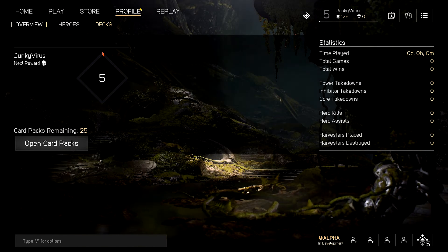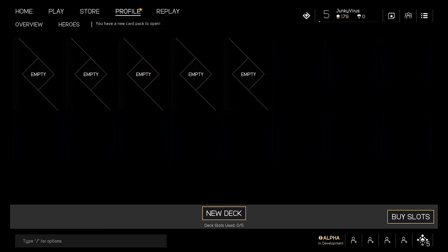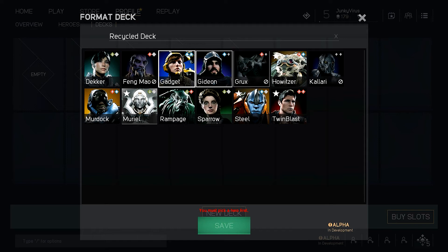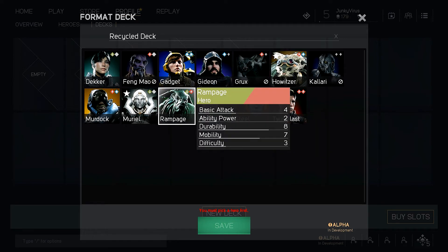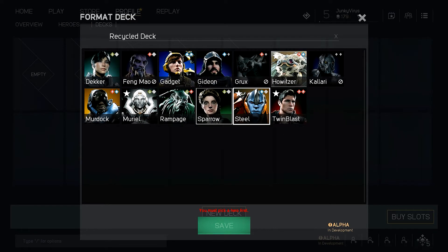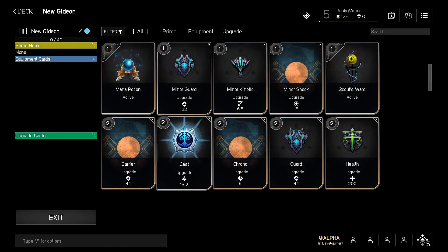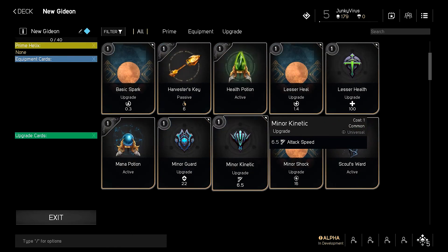We are gonna end on opening those packs. It doesn't matter if we get some cool cards from there. So let's jump into a new deck — you hit New Deck and you have five decks to start with, so you have to pick and choose who you want to play and who you want to have a deck for. We're gonna build one for Gideon. Just save whatever to get us in — so this is where you actually pick your cards.